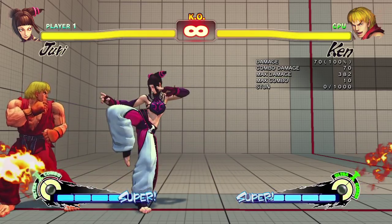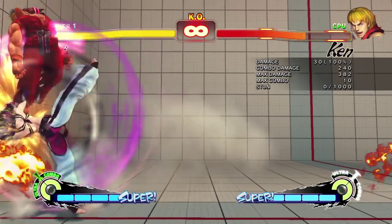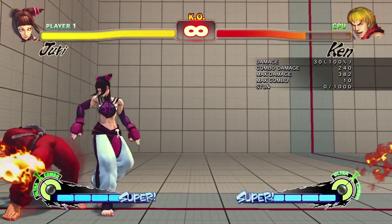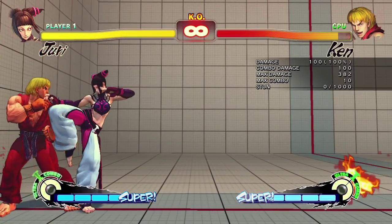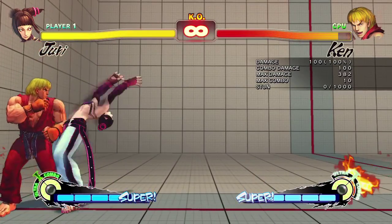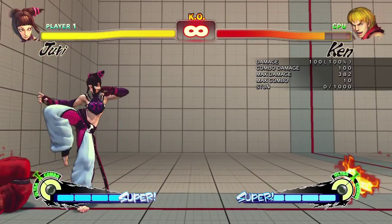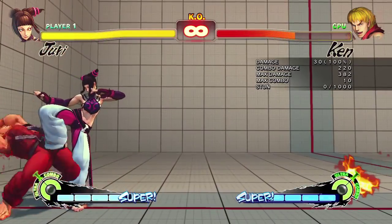Moving on to her fierce attacks — one of her best fierce attacks is that crouching fierce punch. This is how you're going to get most of your damage out of your combos because it does the most and it's special move cancelable. The close standing fierce punch is a little weird; it's really just an anti-air, and not a very good one at that. It's nice because you can combo after it with your EX pinwheel, but it's not very reliable — I wouldn't use it too much.